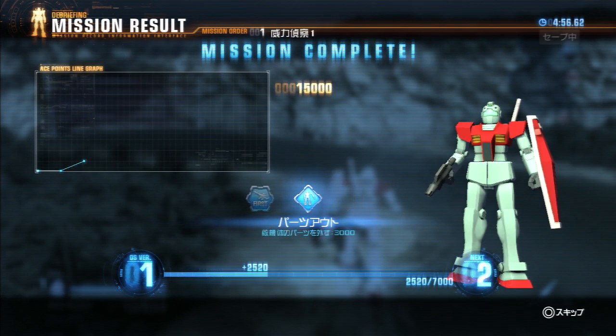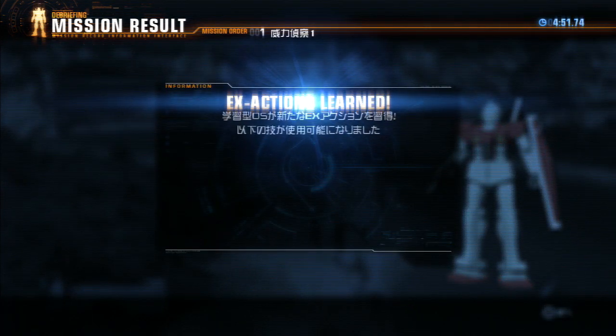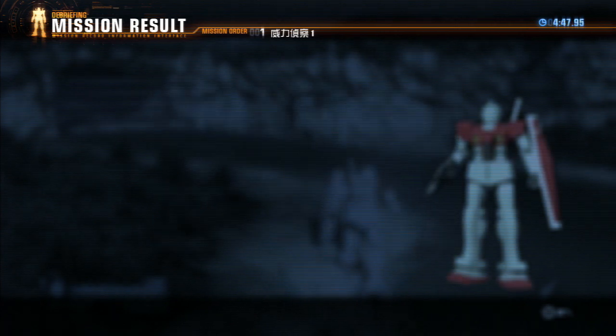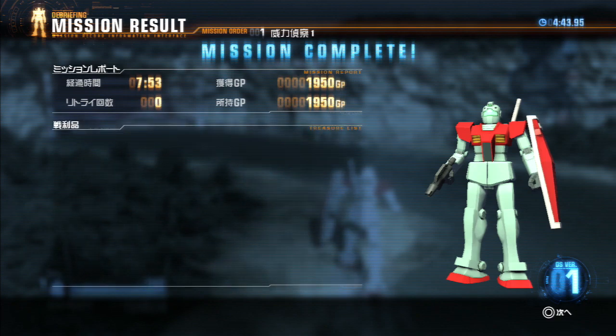Mission complete! Halfway to level 2. EX actions - mirage shot. 1900 GP. That works. Now I believe this will probably take me back to the hangar.